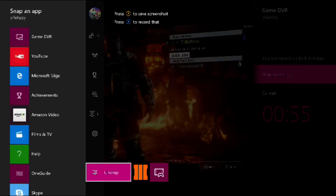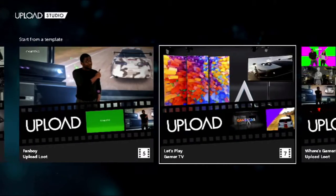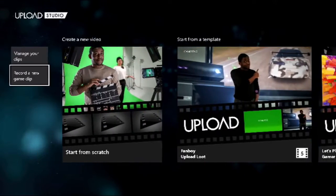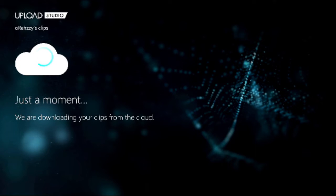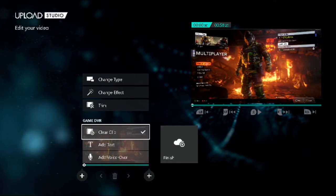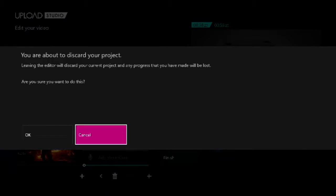Now I want to show you how to edit it. I'm just going to go back to Game DVR, stop recording, click onto that. Then you do whatever you want — if you want some templates you can use those, but it's best just to start from scratch. Then you just add your clip. So the Black Ops 3 clip — 50 a second — you have it in there. You can do voiceovers, add text, trim it, that's cool.